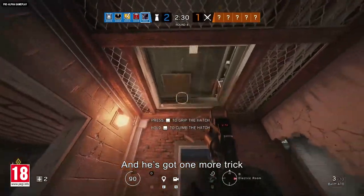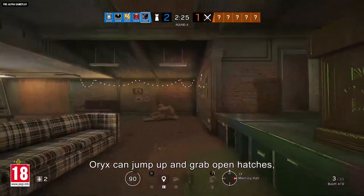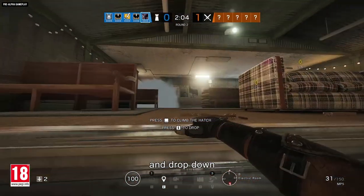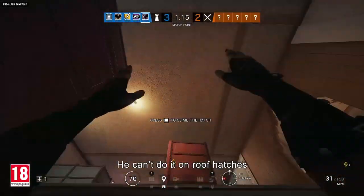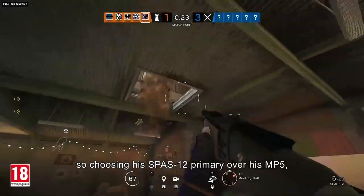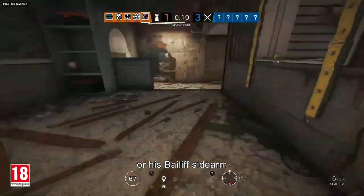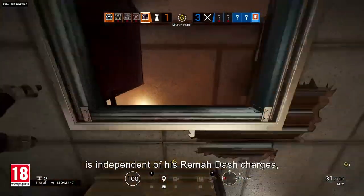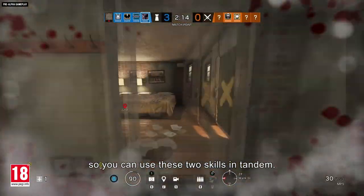He's got one more trick up his complete lack of sleeves. Oryx can jump up and grab open hatches, then either peek at his surroundings and drop down, or pull himself up through the hatch to the floor above. He can't do it on roof hatches, and you'll have to break open the hatch first — so choosing his SPAS-12 primary over his MP5, or his Bailiff sidearm over his USP-40, isn't a bad idea. His climbing ability is independent of his Remodash charges, so you can use these two skills in tandem.